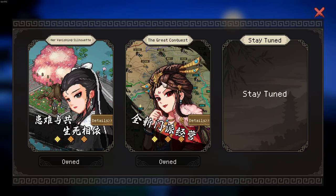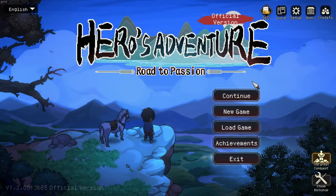Hey guys, welcome to another video. This time we're going to talk about the new DLC and the current state of the game. The DLC 'Her Vanishing Silhouette' just dropped, alongside some new achievements worth around 23 achievement points, but most importantly we'll take a look at the state of the game.